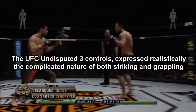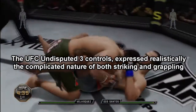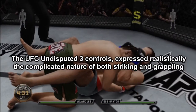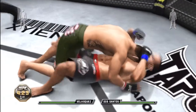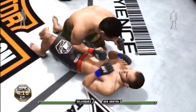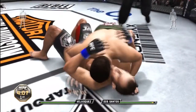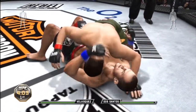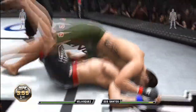I'm just going to give you guys two reasons. Number one: the UFC Undisputed 3 controls realistically express the complicated nature of both striking and grappling. Striking is usually less complicated than grappling — grappling is twice as complicated as striking. So why dumb it down to the point where all you need to do to perform an action as complicated as a transition is press a single button?